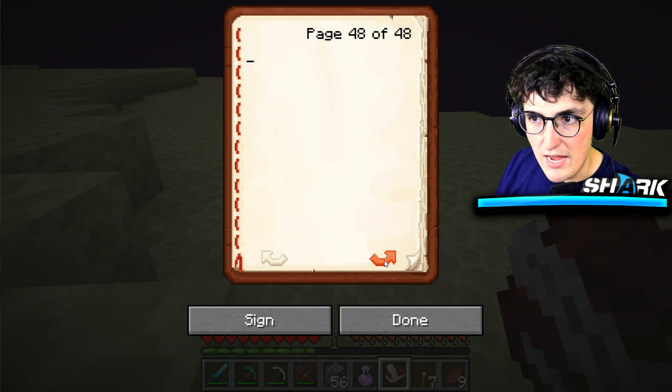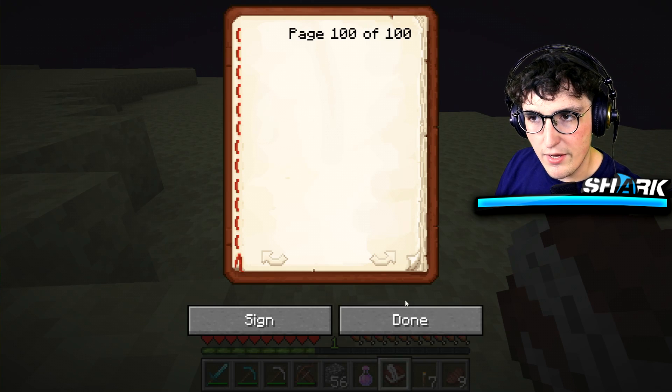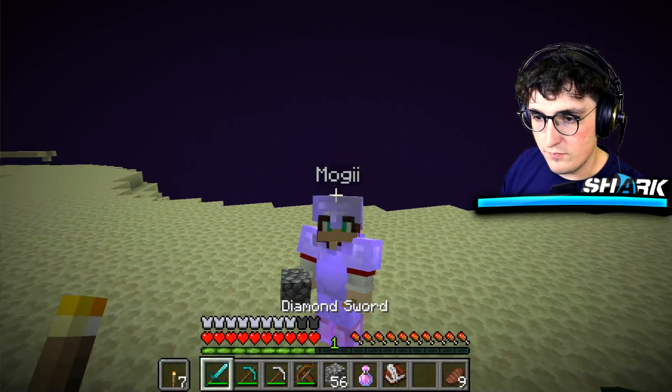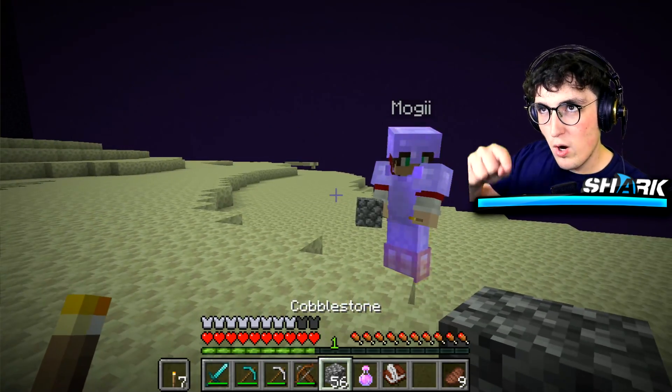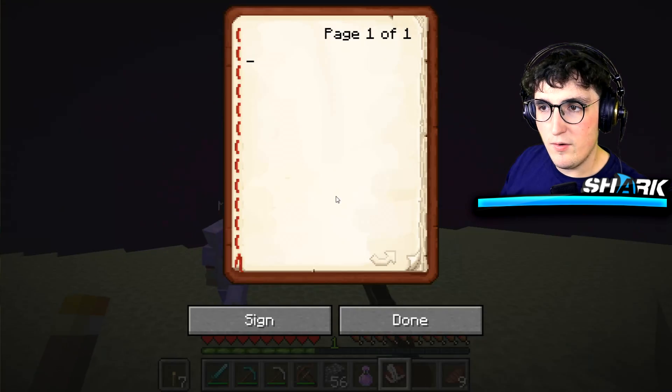Everything Mogi is showing you right now is some game-breaking stuff — this is not a way that's scripted in Minecraft to get bedrock, but it is a legitimate way you can actually get bedrock in the game. Chinese text takes up a lot of space in a book — it's very heavy on your game. If we throw these books into the chunk, it kind of corrupts the chunk.